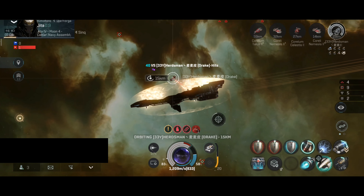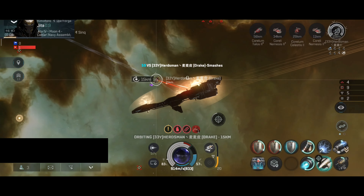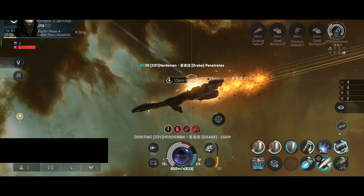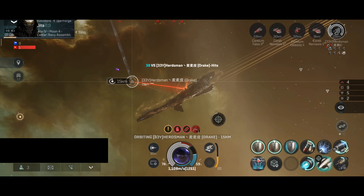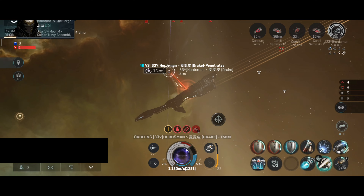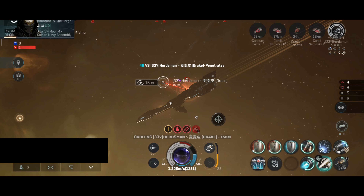I thought my tracking was off, but even when slowing down my ship the damage remains roughly the same — because the Drake just has really good tank. It won't matter if I slow down or not, because the Drake will still take very little damage from my autocannons. I would say probably dual adaptives, one reactive, one large shield booster, and a capacitor battery — that's what I think about the build of this ship.